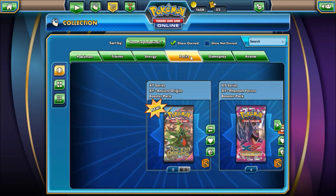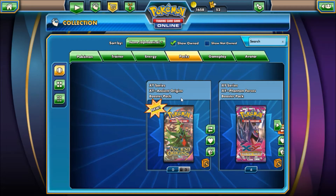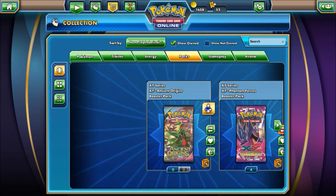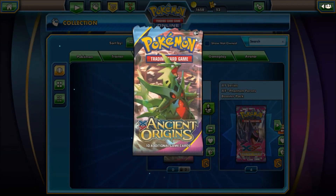But of course, along with that are these Ancient Origins Booster Packs. As you can see, it came with three. So let's go ahead and get on with it. Let's see what we can get.